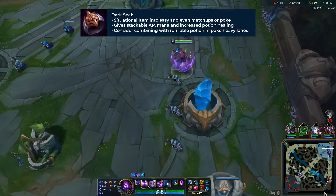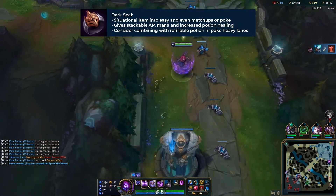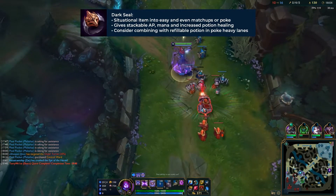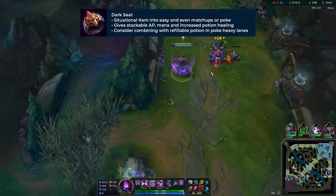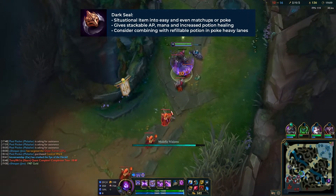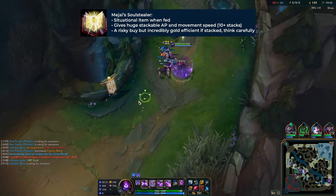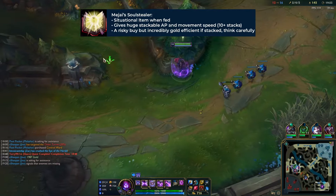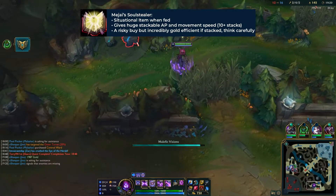Finally, Dark Seal is a very gold-efficient item that gives you snowball potential and is really good to buy early on. It's also great into pokey mid laners: combined with a refillable potion, it gives a lot of extra sustain in lane, since Dark Seal increases healing from potions by 25%. If you start stacking it and getting ahead, consider upgrading to Mejai's Soulstealer — but remember it's only a great item when stacked and if you're ahead.